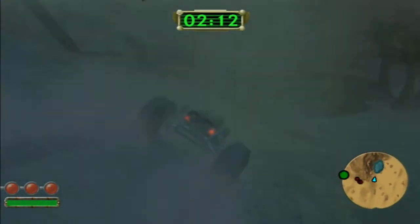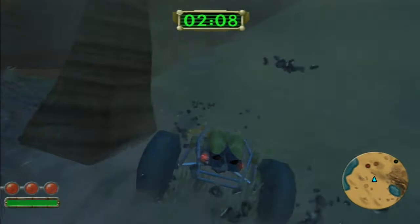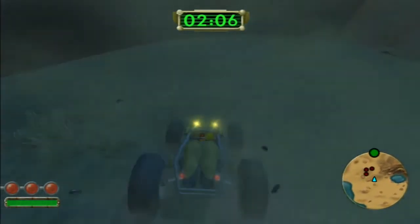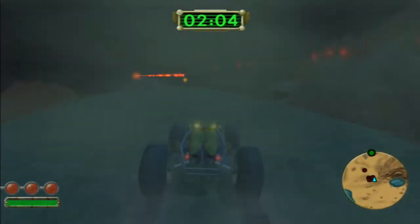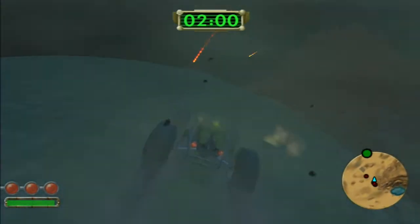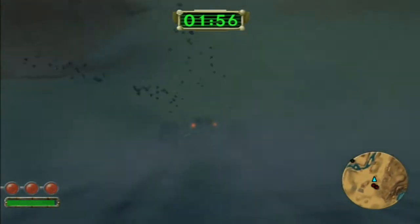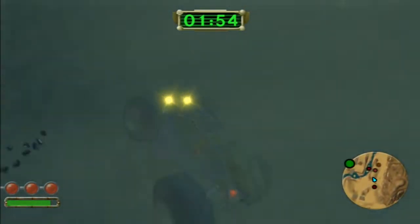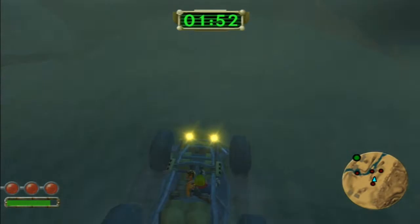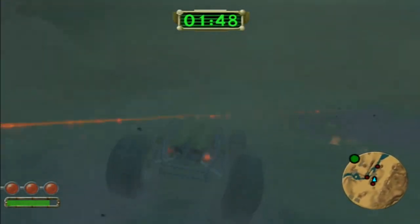Which way do we go? Use your map. This way. Two minutes - should be enough time to get back. That poor wastelander dude had found one of those dark eco crystals and stupidly picked it up. Come on, get up the fucking hill.